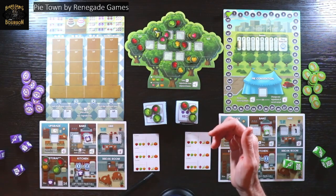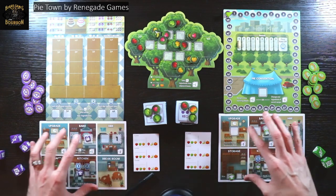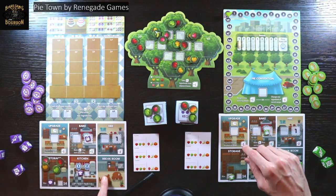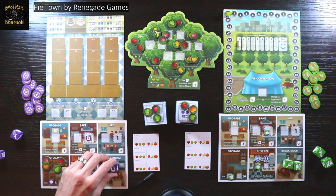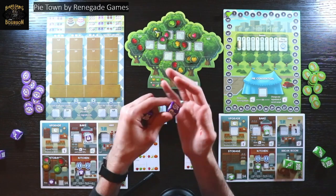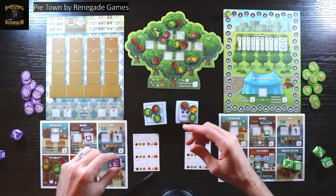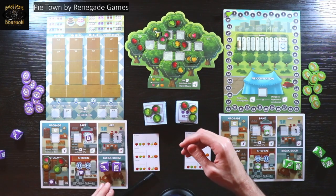In this game, every player is going to have their own little tableau — their player board — which is going to have a bunch of different rooms on it. You're going to have a room called the break room, and in this break room you're going to have dice that serve as your workers, and they're going to have different levels on them. You start at level one, but you can get all the way up to level six. When we start the game, you're going to start with one worker that says three and one that says two.